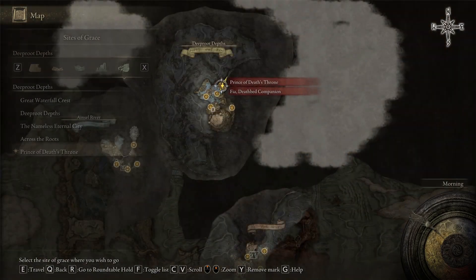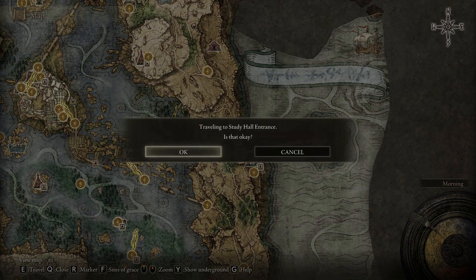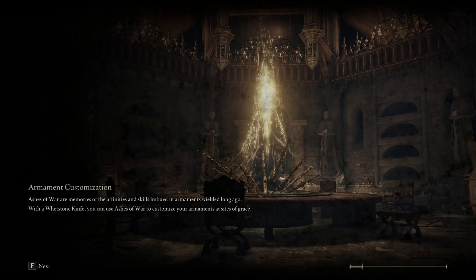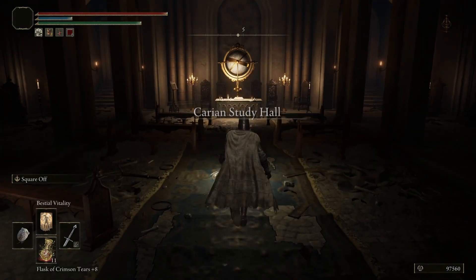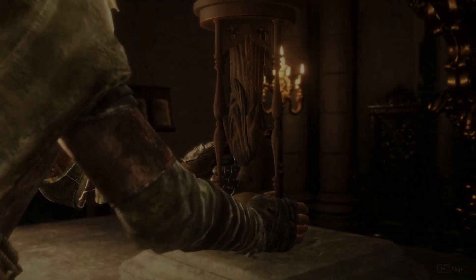From there, if you've already done the Study Hall Entrance area, then you should be able to give her an item. If not, then you can head here - you will need to do Ranni's quest up to giving her the Fingerslayer Blade and getting an item that you can use at this pedestal.